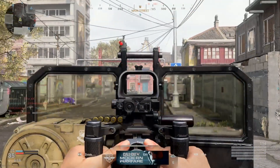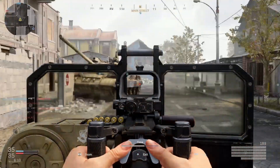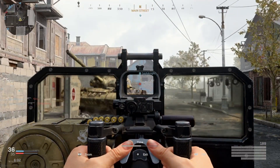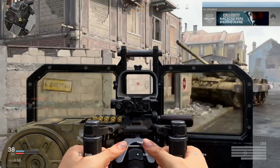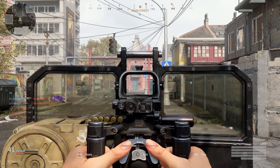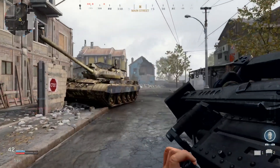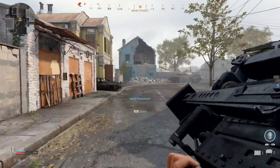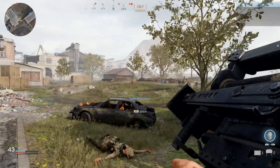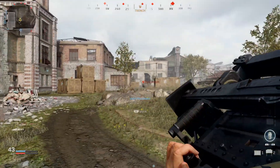For my loadout I used any gun I felt comfortable with, and for perks I used Cold-Blooded, Ghost, and Shrapnel — Shrapnel gives you two lethals. For lethals I used either Thermite or Proximity Mine so I had two of them. For the field upgrade I lean towards Stopping Power because you want that extra punch — if you only have a few bullets, you want to hit that person and get the kill. You can also place your Sentry Gun in Ground War on a flag where enemies are going to be spawning.